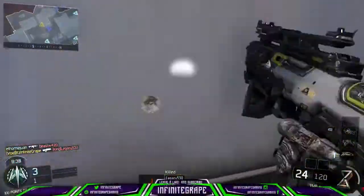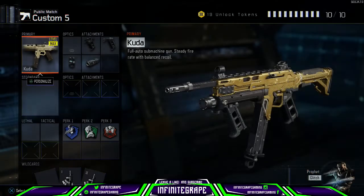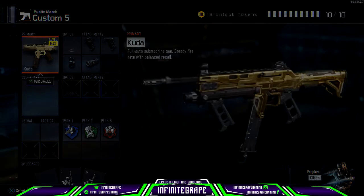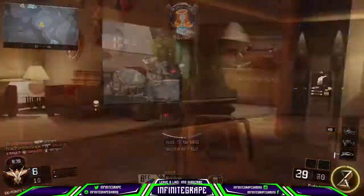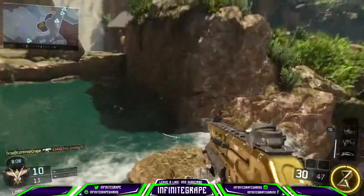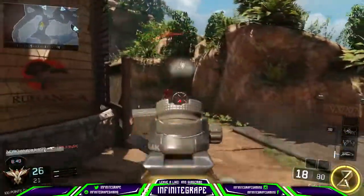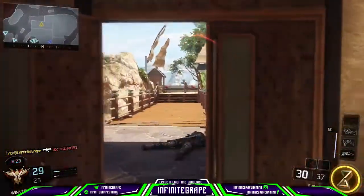Let's get right into it. Coming in at number 3, I have the Cuda. These are all my opinion. I really like this gun — it's a really good gun and definitely one of the best SMGs in Black Ops 3. With the right attachments I normally use Quick Draw Grip, Long Barrel, and Fast Mags, and it is really good with that.